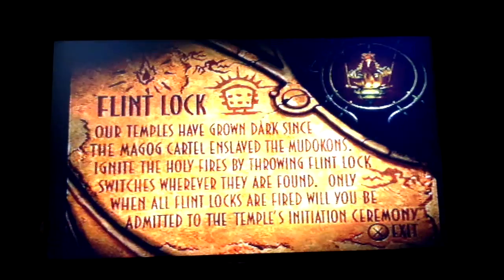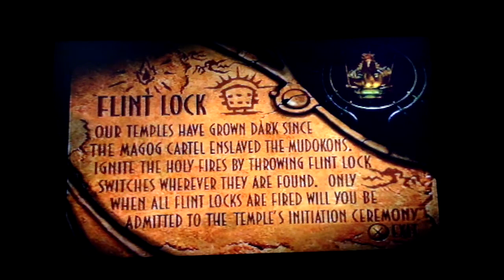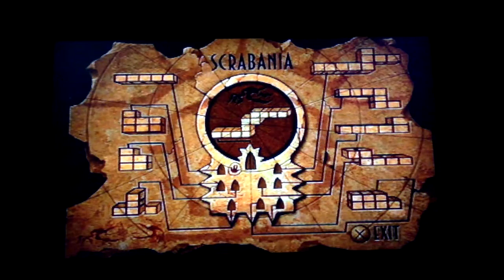And there's the rock art of the temple, and again Scrabs, and the Flintlock. 'Our temples have grown dark since the Magog cartel enslaved them to Dawkins. Ignite the holy fires by throwing Flintlock switches wherever they are found. Only when all Flintlocks are fired will you be admitted to the temple's initiation ceremony.' And there's the Flintlock. Here is a directory showing you where to go and rock art of Scrabs - basically a map showing where you can go.